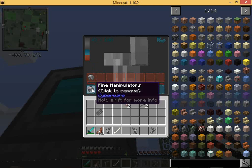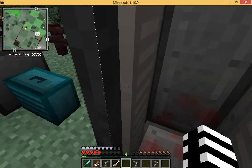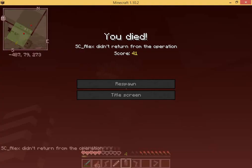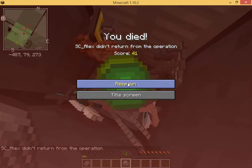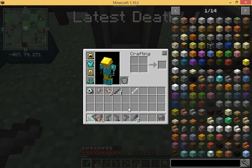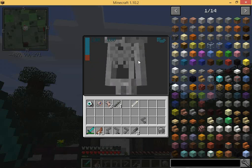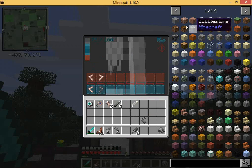This is what the retractable claws do — I'm going to take that out and put that in. You will get dealt damage — that's the failure message, you didn't return from the operation. Which is why you're supposed to have a lot of health on you. I'm actually going to put it in the right cyber arm so it doesn't glitch out as much.